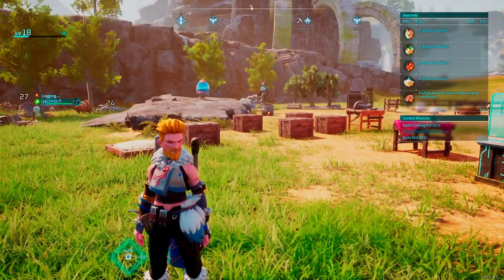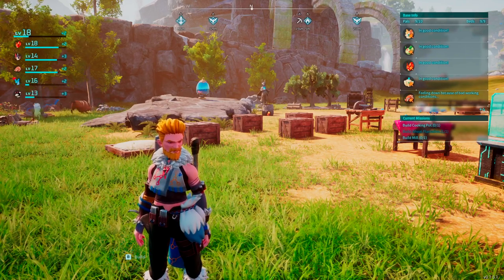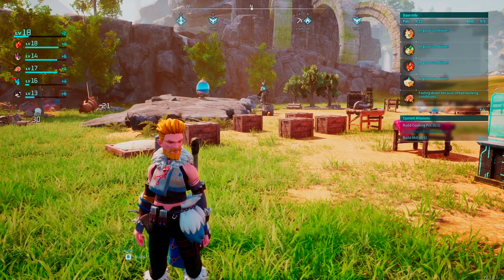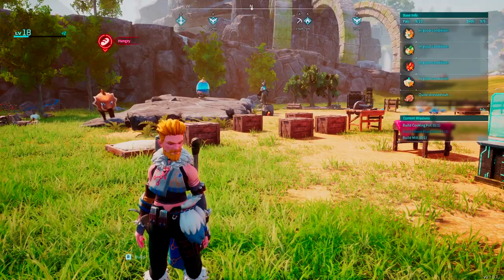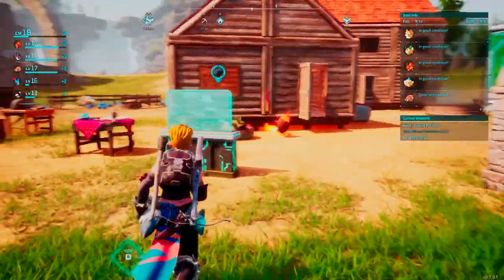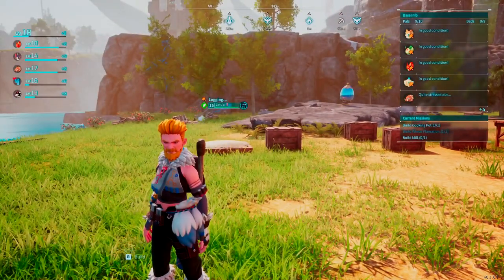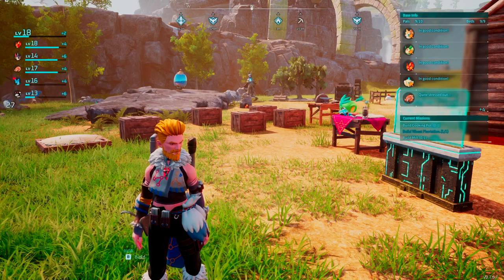If you have a base that has everything going on, it's hard to manage it all. Whereas if you split your base up — like an ore base, a base that's all about mining ore — you know that when you need to do ore stuff, that's the base you go to. You know what's happening there and can manage it very easily, without having to figure out who's doing what with so many pals out doing so many things.